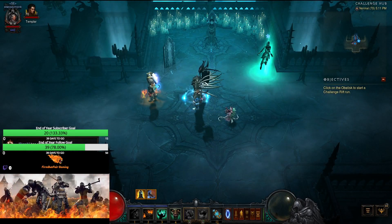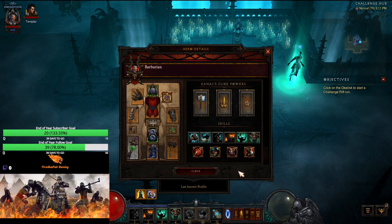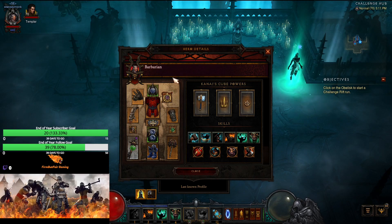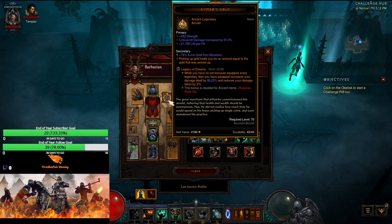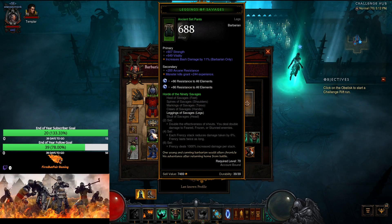Welcome to this week's weekly challenge rift number 283. We are a Barbarian, so let's take a look — we appear to be the Hammer of the Ancients build. We have largely most of what we need. This is a Legacy of Dreams build. The Legacy of Dreams gem means while you have no set bonuses equipped, every legendary item increases your damage dealt by X percent and reduces your damage taken by 2%. At rank 25 that effect doubles, but we're only rank 22. We have no set bonuses because we have one piece Raekors and one piece Savage, which is fine.